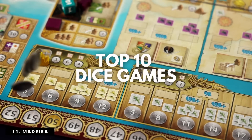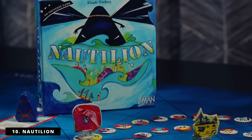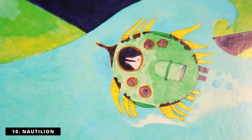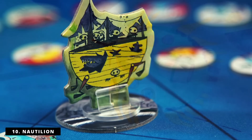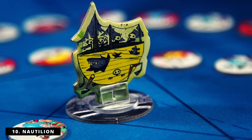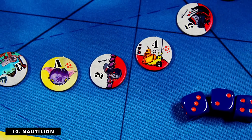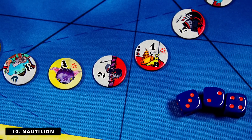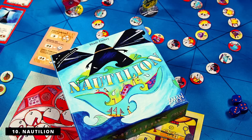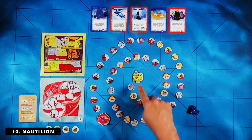Enough talking about what's not on the list. Let's get to it, starting with my number 10: Nautilion. I love all the Oniversa games, but this is one I just keep coming back to. This game manages to take one of the worst board gaming mechanisms of all time — roll and move — and actually turn it into something fun by adding three dice. It's a bit of a racing game where you're racing the Phantom Menace, trying to get to the end of a track of tokens. At the top, there are event cards that trigger with different values.